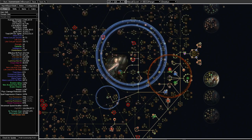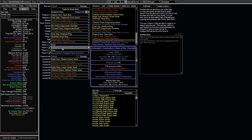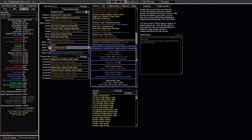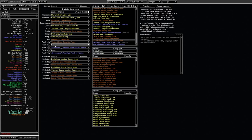This is quite a tanky setup for Tornado Shot and I've been super happy with it — I could recommend it to anyone. You can probably do this without Mageblood. The Mageblood setup obviously helps elemental mitigation quite a lot, but even when I remove the Topaz and Ruby Flasks to emulate not having a Mageblood, it's still a very tanky and powerful build. Obviously if you have a Mageblood it becomes even more tanky.